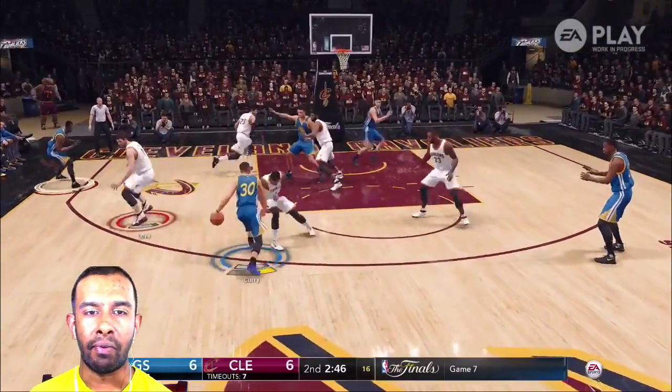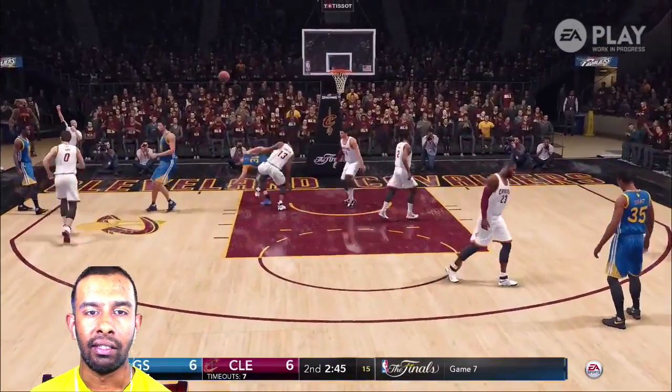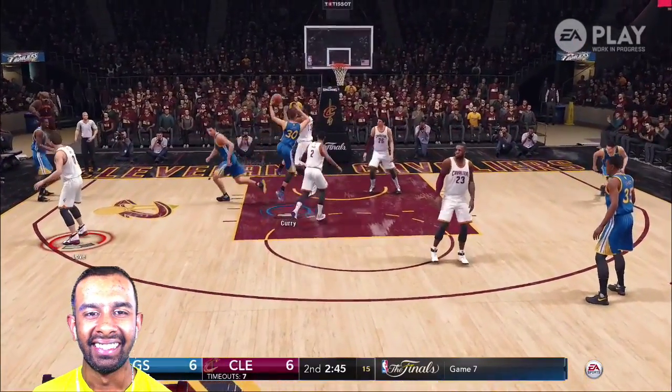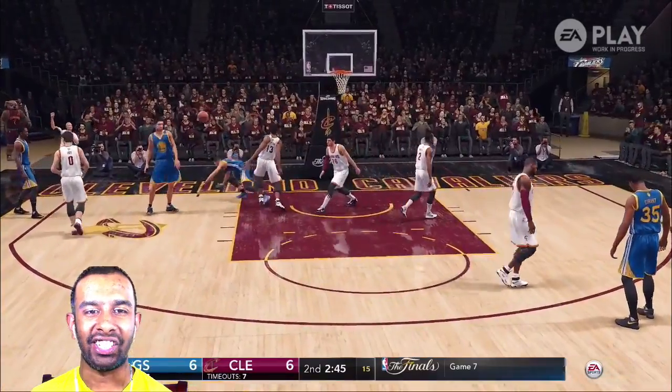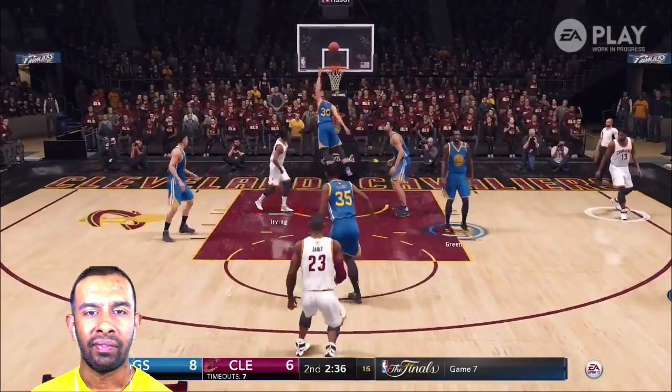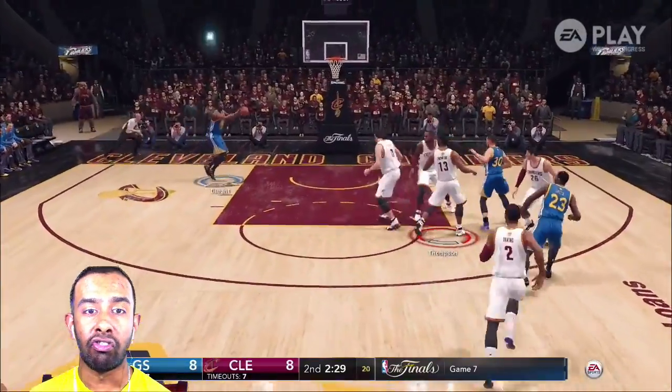It looks really good — I am impressed. Check this out right here: I crossed right, came back left trying to get around Kyrie, and I did. I was using that right stick for the dribble moves in that clip and it paid off. But Kyrie — yo, this looks really good.